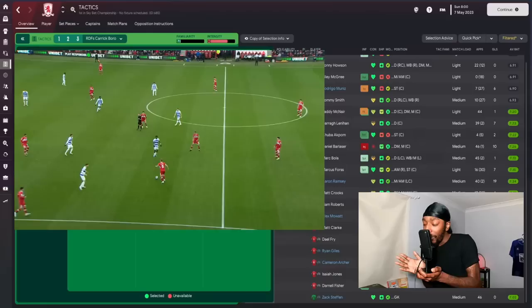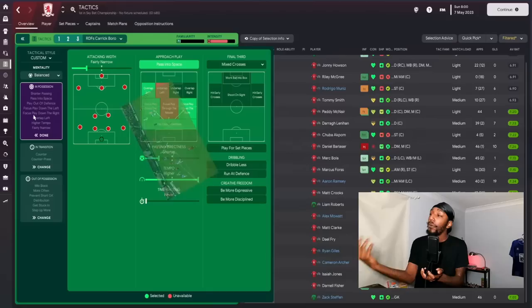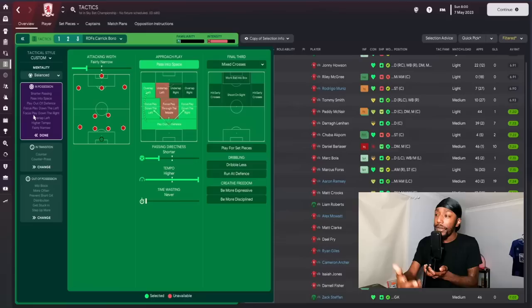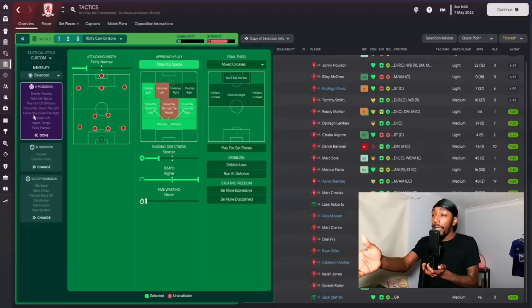You pass the ball into the middle area during build-up but then free up the wider players to create overloads and combinations out wide. In approach play, we are passing into space and encouraging more forward runs. Overlap on the left hand side — I didn't have overlap on the right hand side because with the right back's role it didn't make sense. We've also got focus play down the left, focus play down the right, and play out from the back. Even without overlap on the right, the right back will still get further forward.